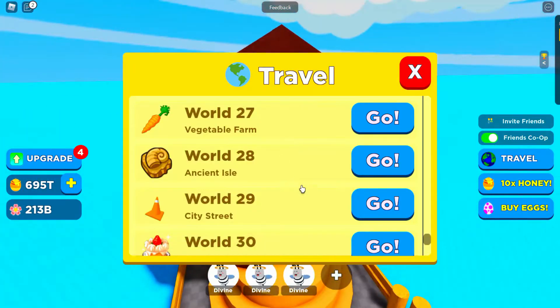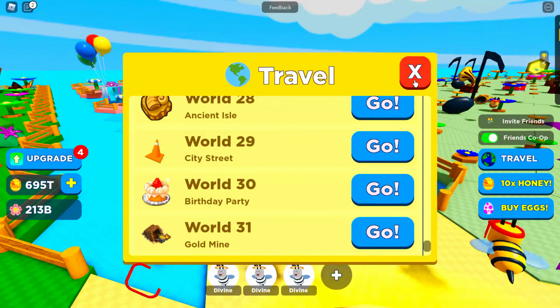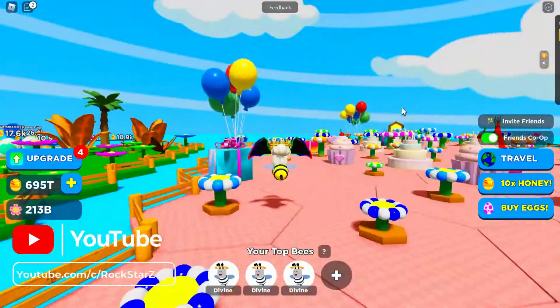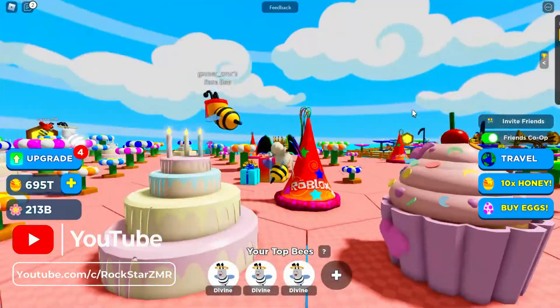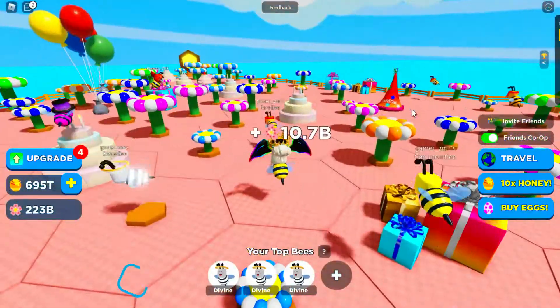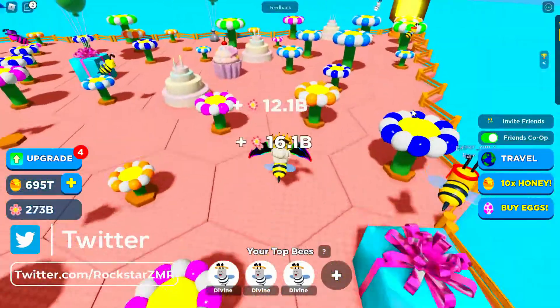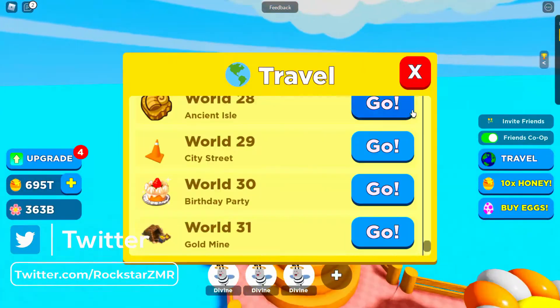World Thirty is Birthday Party! I love the cupcakes — they're so nice. Presents, balloons, cake, Roblox party hats, and more presents! Look how many party hats there are — maybe they're for all the bees. It's a bee party!